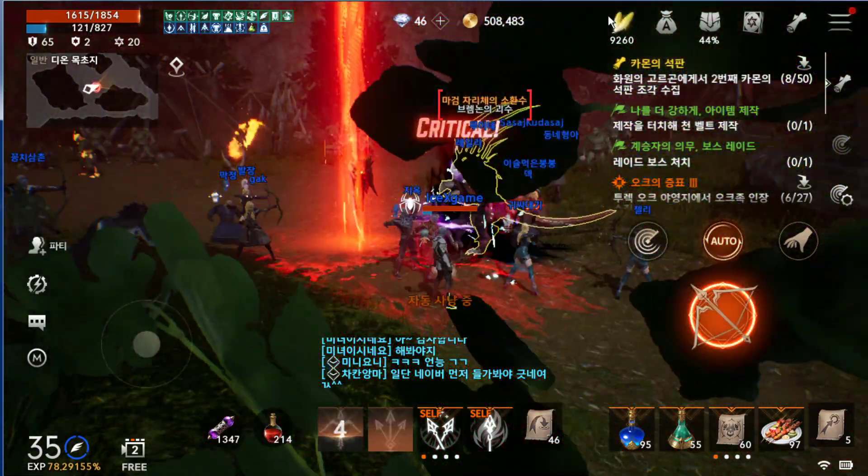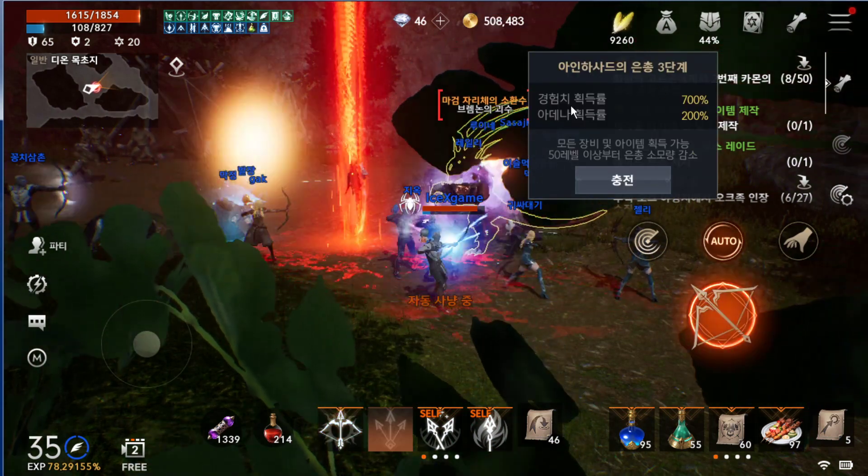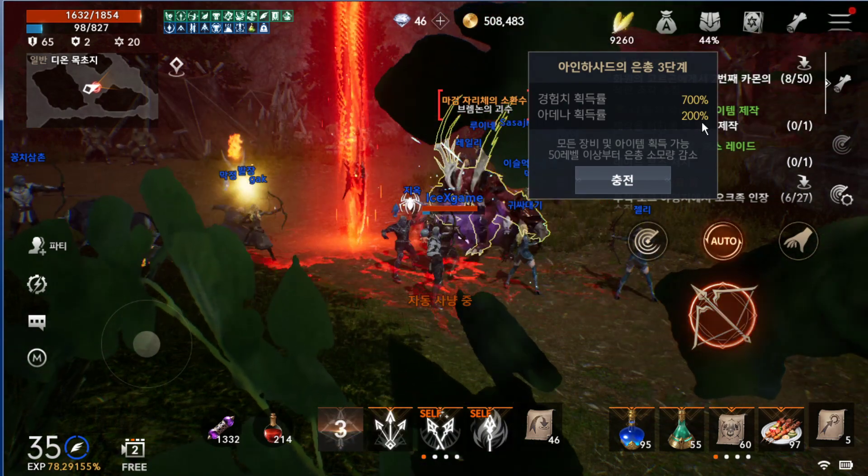Yep, a lot of people are asking me what the Feather is for and how to use it. This one gives EHP 700% and Adina Drop Ring 200%.